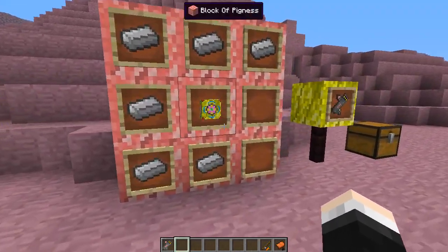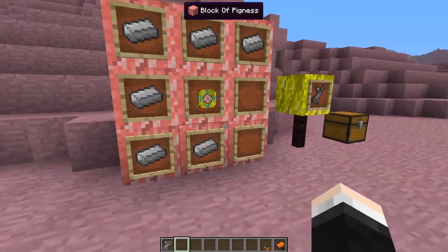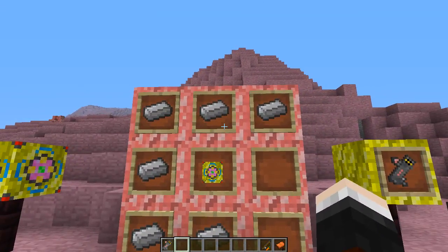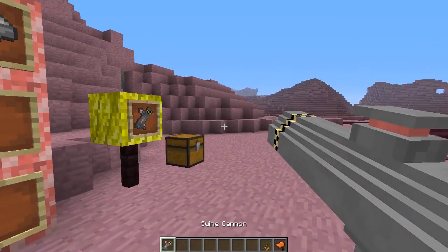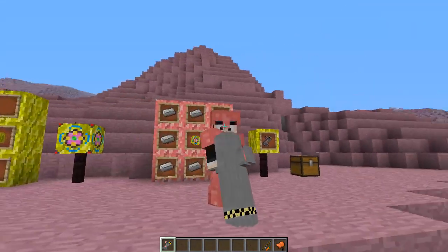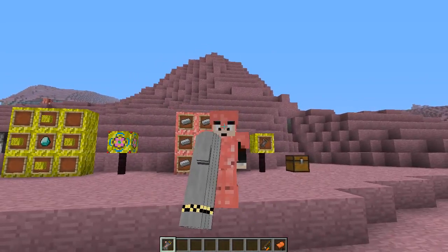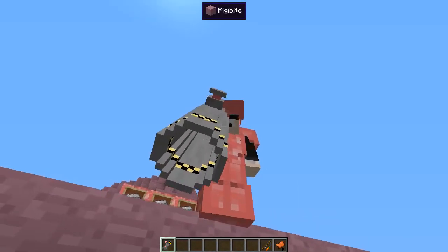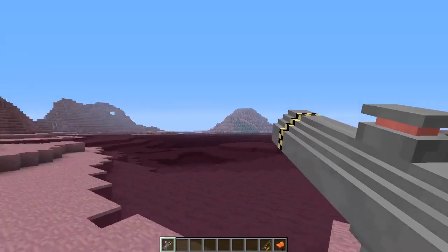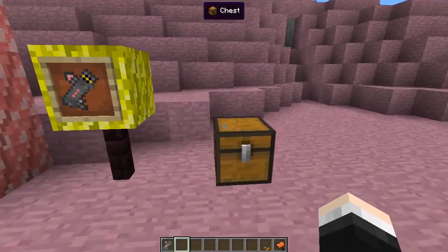To craft the swine cannon, you're gonna need your pig core reactor as well as six iron ingots. Look how amazing this looks - oh my god, it's huge! I didn't even think it was that big - check that out, it's amazing. We are going to find out how that works in just a second, but first I want to show you a couple of new mobs.